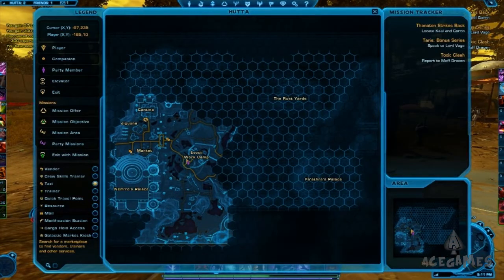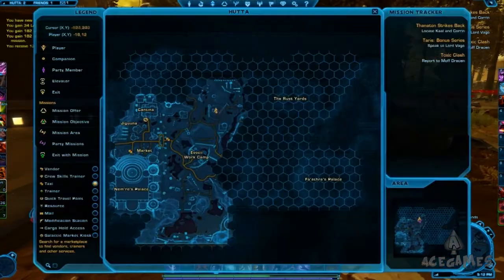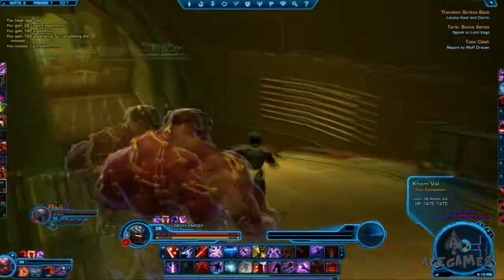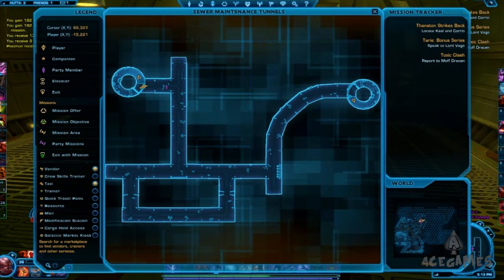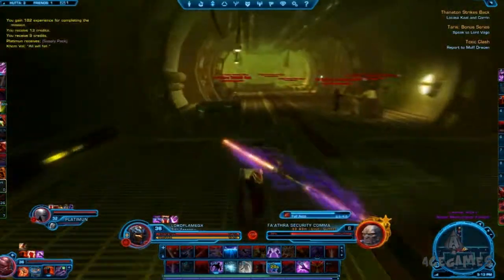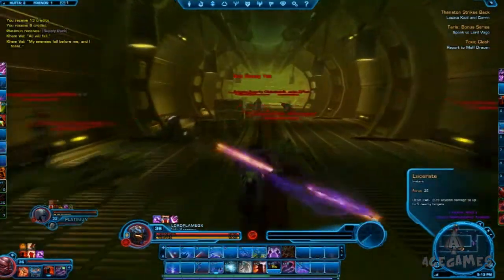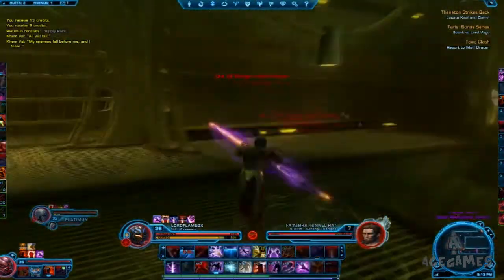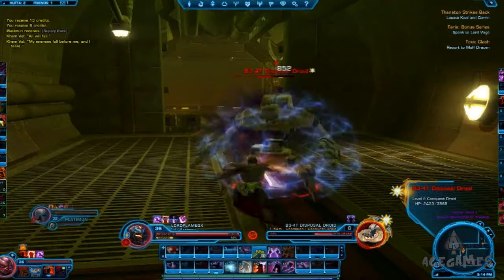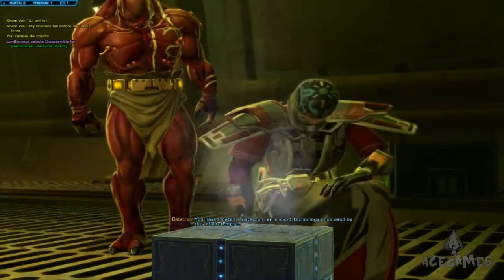The next, second datacron for Hutta is the Blue Matrix Shard, located up north in the heroic zone of the work camp. Head straight up there and you'll find a tunnel area — this tunnel goes down into a heroic dungeon, so I recommend bringing two or three friends. Once inside, go straight down, take the first left, and then the first right you can — go all the way around. You'll face a world boss who's guarding the datacron; if you're able to stealth or get behind him, you're good.